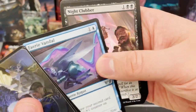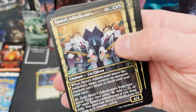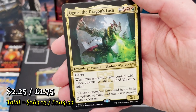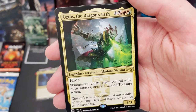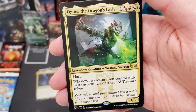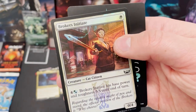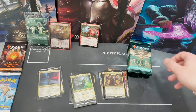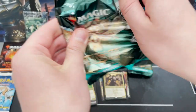This is a land pack — with set boosters they're themed, so you get lots of similar colors, which is really helpful for making decks. We've got Ognis the Dragon's Lash — probably one of my favorite commander options from this set. It has haste: whenever a creature you control with haste attacks, create a tapped treasure token. That's one to watch out for — I think it will be quite popular, though I don't think the card value will go up that much.